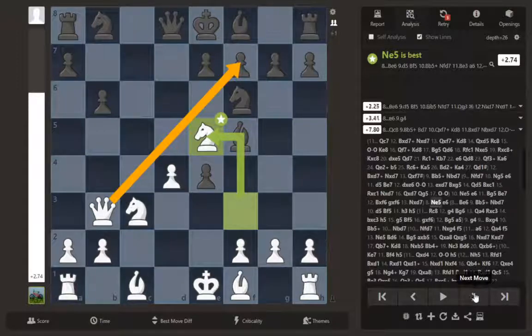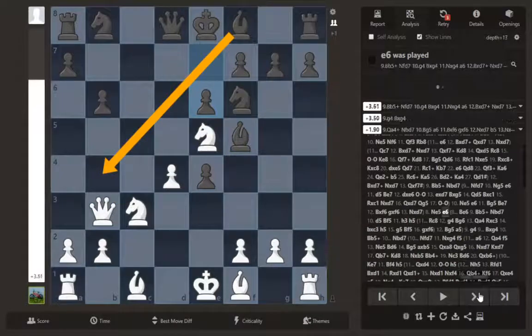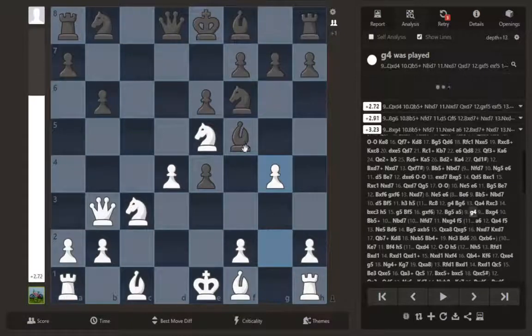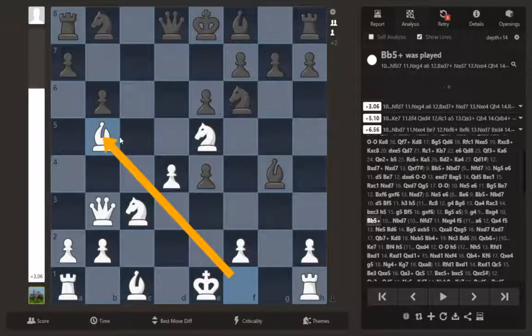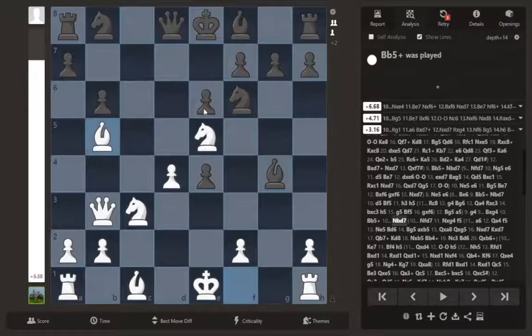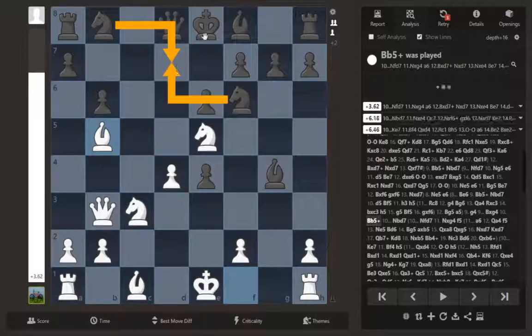After knight e5, if he tries a normal-looking move e6 — which lets you develop and block the checkmate — we have this stunning move g4. The idea behind g4 is to repel the bishop away from the defense of the e4 pawn, because we want to get more pieces into the attack. So g4, bishop captures g4, after which we get this check — the timing is sort of important in some of these lines — and after bishop b5, how do you block the check?